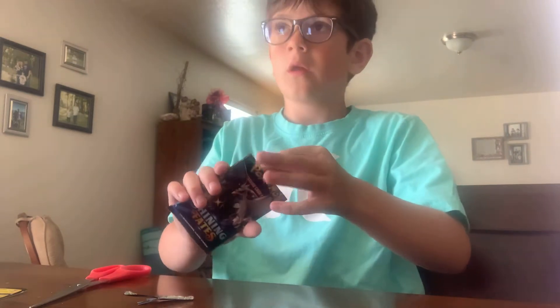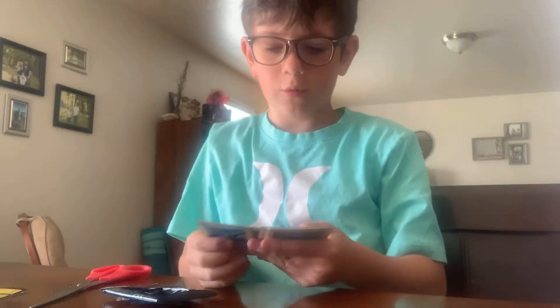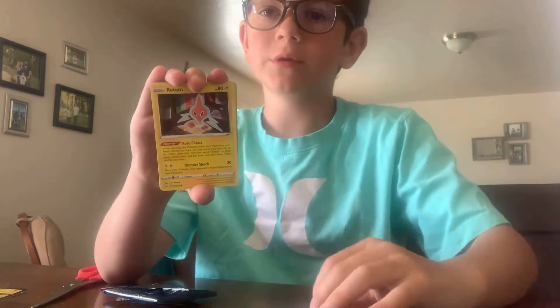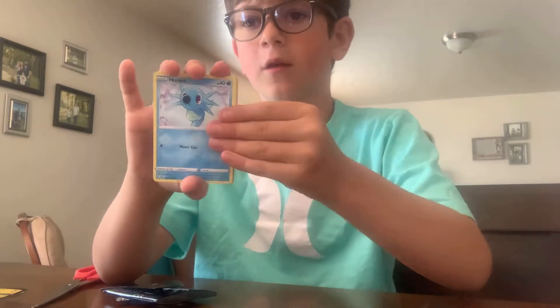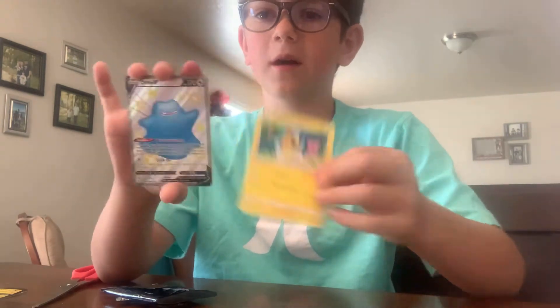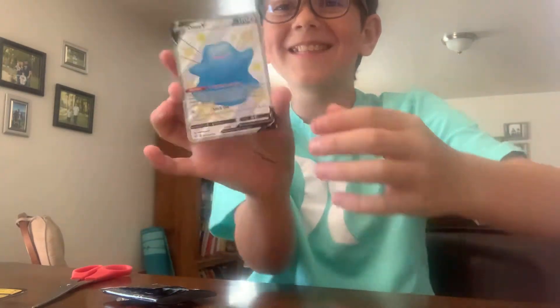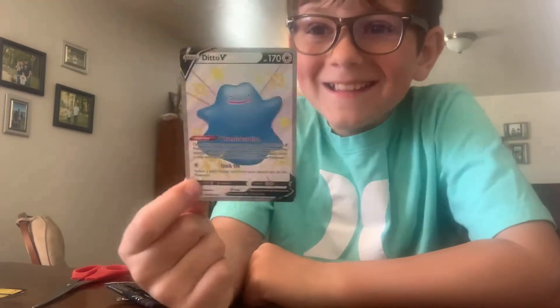Here we go. Kuna on there, I got the home run hitter. White code card — because they're all white code cards, baby. One, two, three, four. Water energy, Krakamonj, Rotom, Rusted Sword, Shinx, Spine Krika, Horsea, Yanma, Morpiko. Oh, shiny Ditto V, let's go! And a Rillaboom on your first pack! Oh my gosh, let's go!